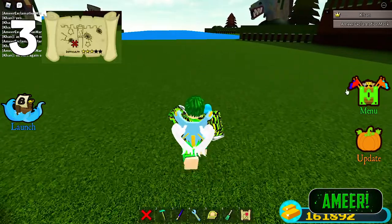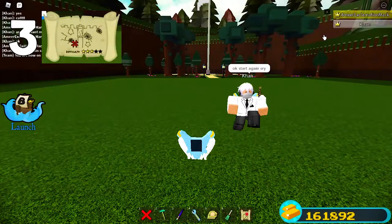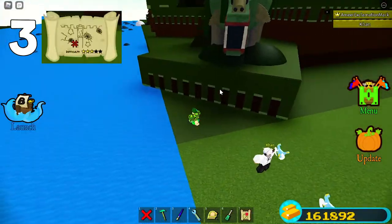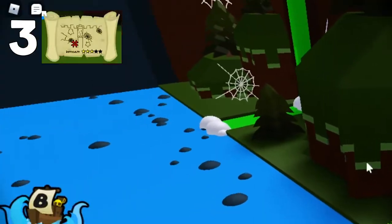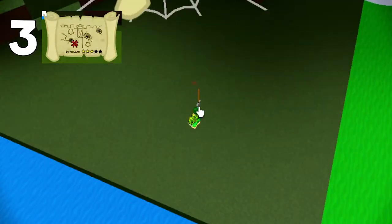The third one is way across the yellow team. You can just join the yellow team or build a bot to get there. Join the yellow team, go to the corner, then jump in the water — you don't even need a bot. Jump right here, you should be safe, and just go over there. After you're here, equip the tool again and start digging. It should be somewhere right in here.